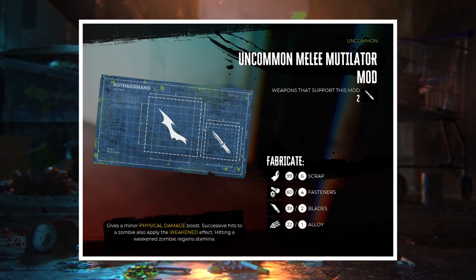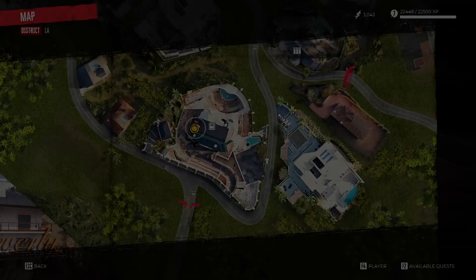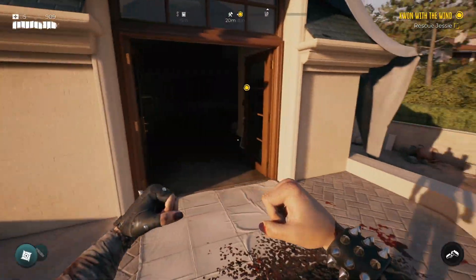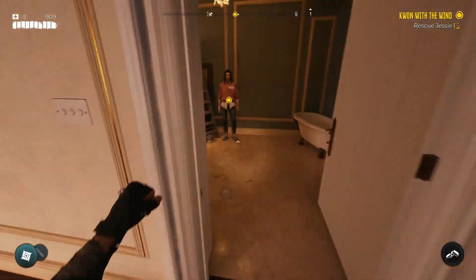Weapon Mod Blueprint Uncommon Melee Mutiliter Mod. I hope you haven't missed this one, because then you should really open your eyes. You'll find this one on top of a workbench, to the left of Jessie, when you find her during the main story quest, Gwon with the Wind.